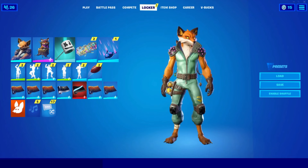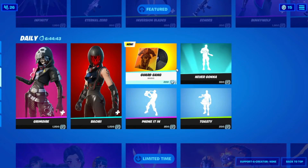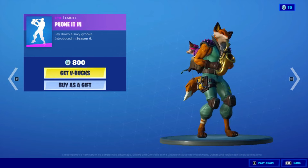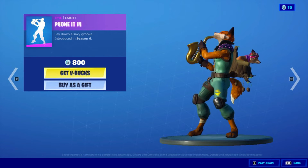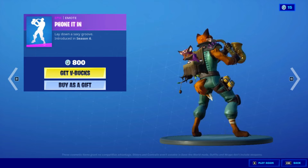In order to get the Echo skin for absolutely free, all you gotta do is go into Iron Trap and go into an emote. I'm going to go into Font 8 right here — I love this emote. Just let it play out for about 10 to 15 seconds and you'll be good to go.